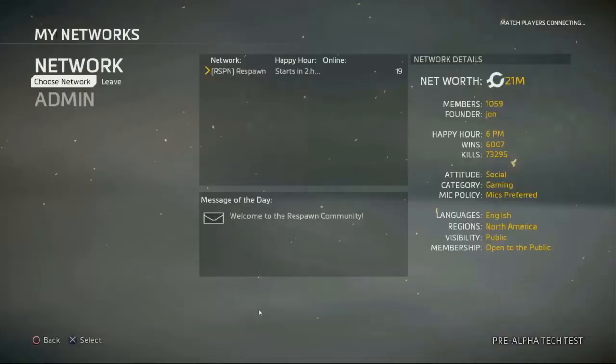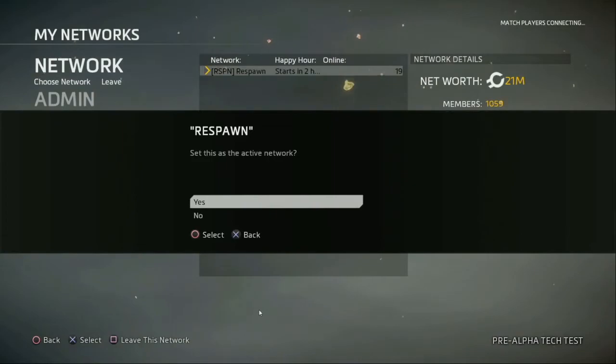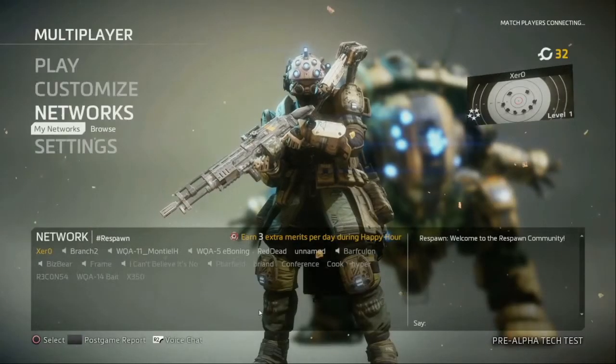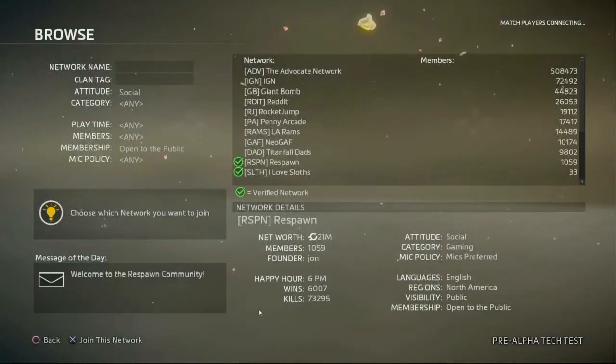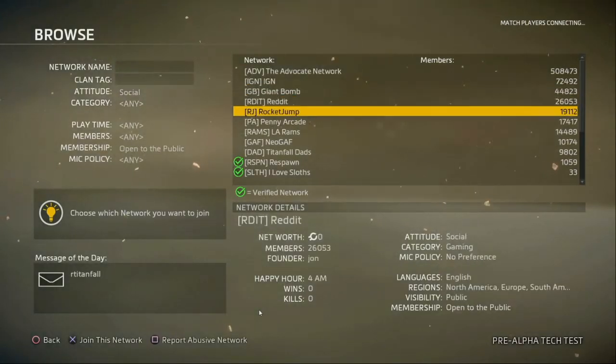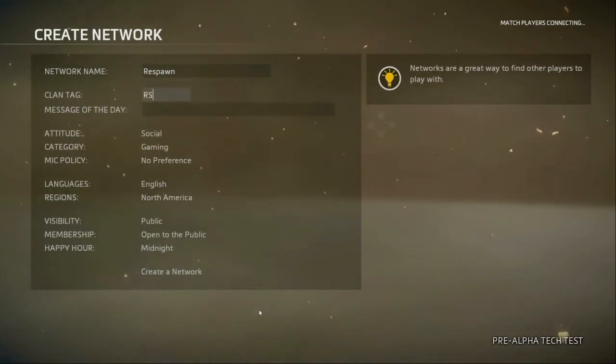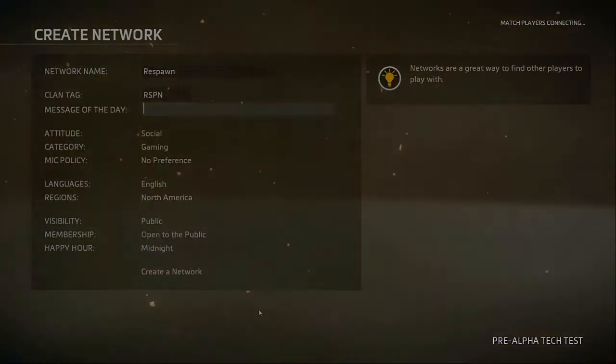We're also very excited for you to try out our new network system. Networks provide a friendly place to hang out between matches and truly elevate Titanfall 2's social game. You'll be placed in a default network to start, but you can join others that better suit your social or gameplay style, or if nothing feels like the perfect fit, you can create your own network for you and your friends.